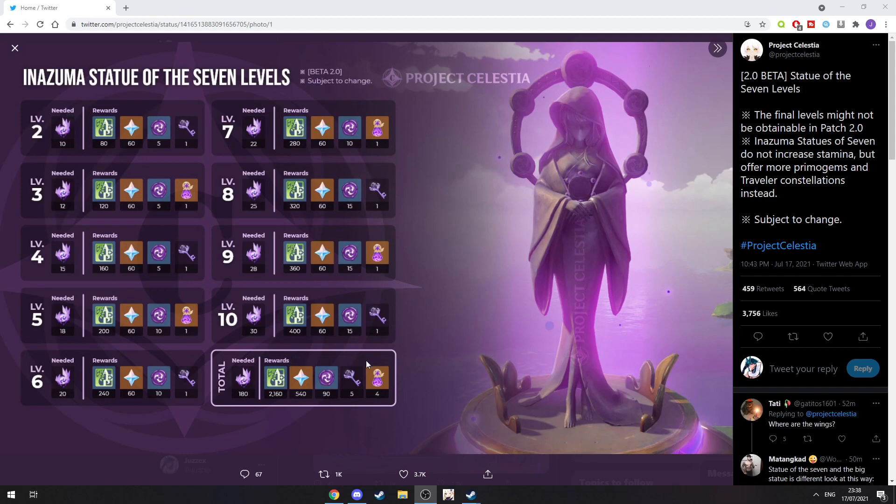The rewards are not that much and not that big. As I know, Inazuma statues are not going to increase stamina but offer more Primogems and Traveler Consolations instead. I think 60 Primogems per level is not that much — I would at least hope that each level would give at least 160, or at least one fate to summon. That would be more fair, because compared to stamina, stamina is much much more useful on characters.